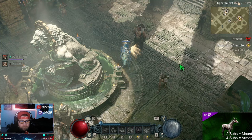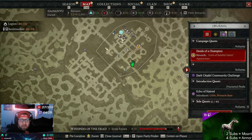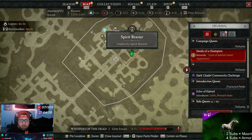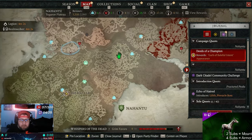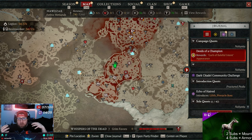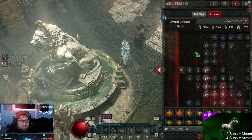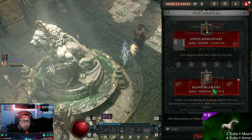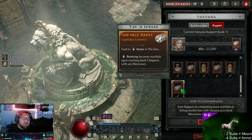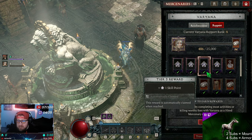The Deeds of Champion questline involves a few different things. It opens up your Spirit Brassiere so you can access the Undercity, it opens up experiencing the Helltide and opening chests there. It's also going to guide you on how to get all four of your mercenaries. I have two of them and one is actually ranked up — I just finished Verana, she is 100% complete.